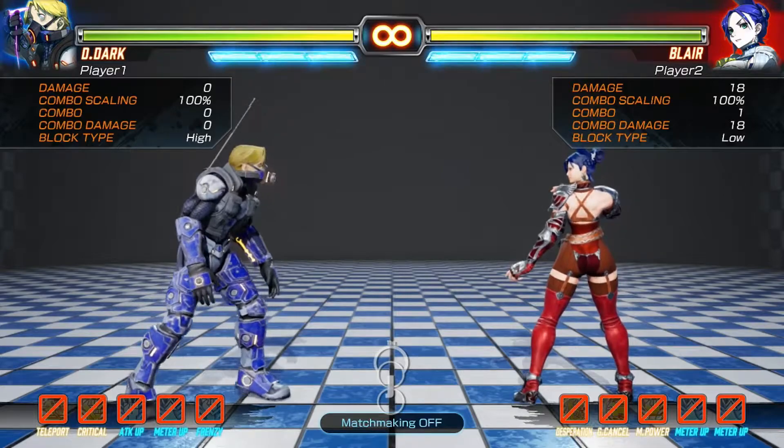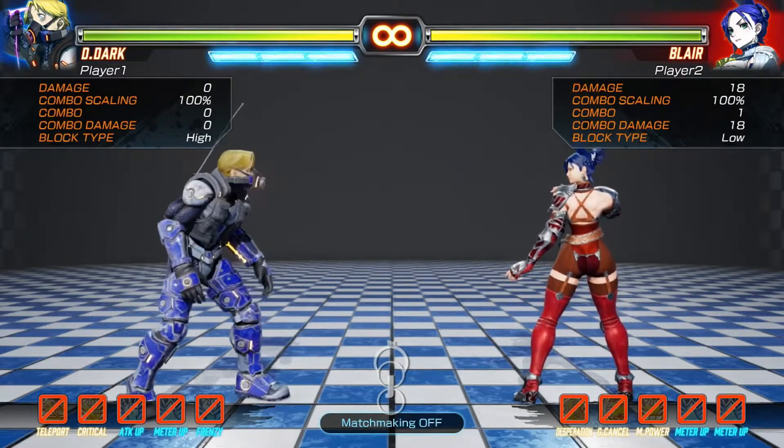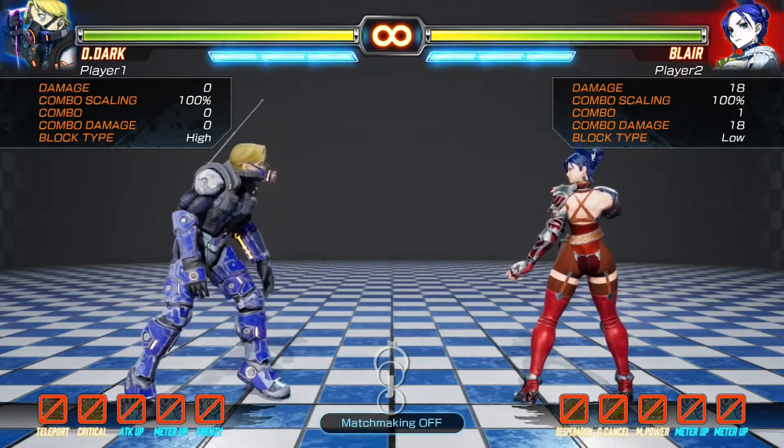In this game, Crouch Blocking adds four frames of block stun to the defender. I'm going to show this to you.